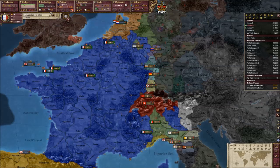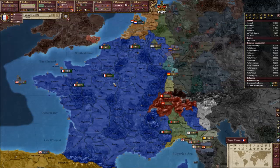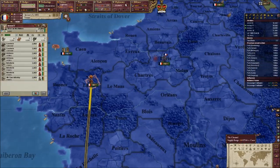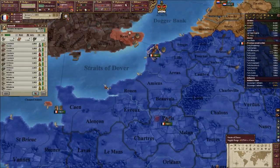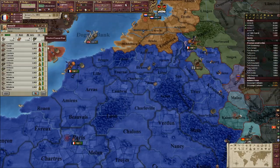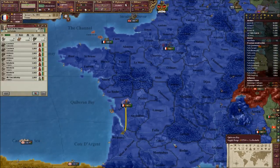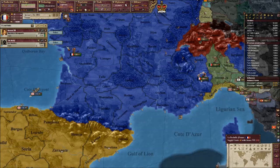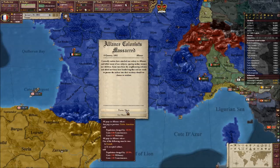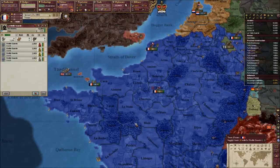We are rebuilding our armed forces from that war, because we did actually take quite the hit. These two armies up here are our strong armies - army three and four. We've got army five down there and army six here. And we don't actually have an army one, two, or three for some reason.